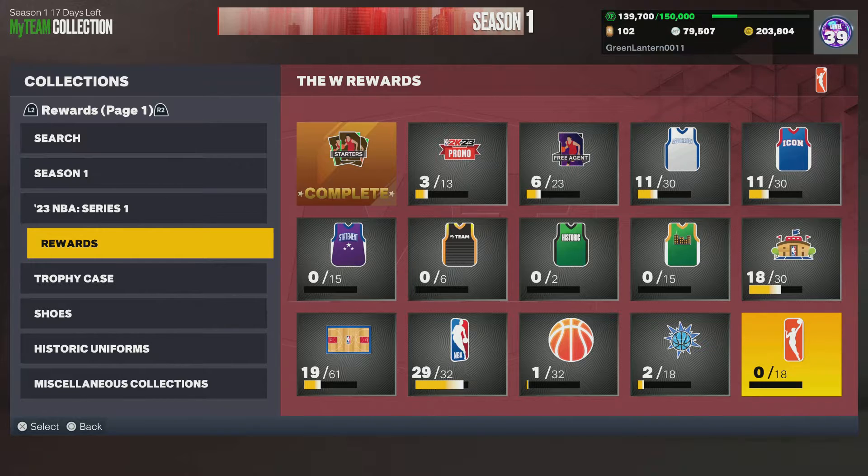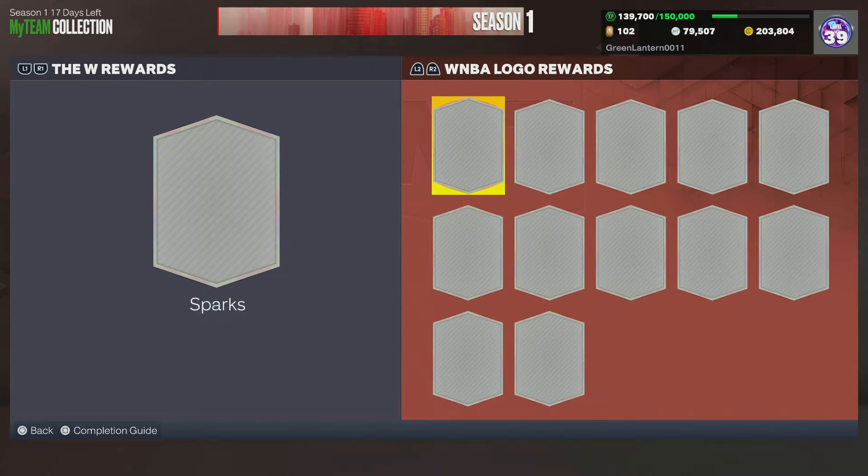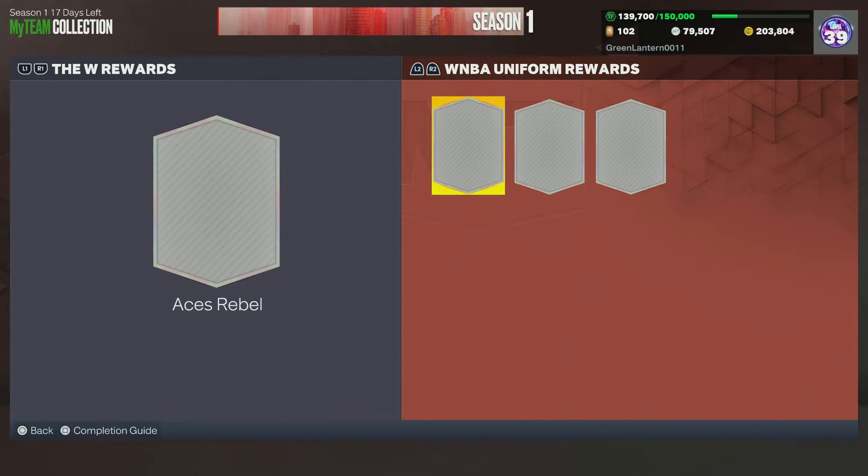Comment below on which player you believe the latest WNBA logo looks like. Selecting the WNBA logo opens up the tab where you can collect the WNBA logo rewards for all 12 teams. Using the right bumper, you can see that there are spaces for three WNBA uniforms: the Aces, the Sky, and the Storm.